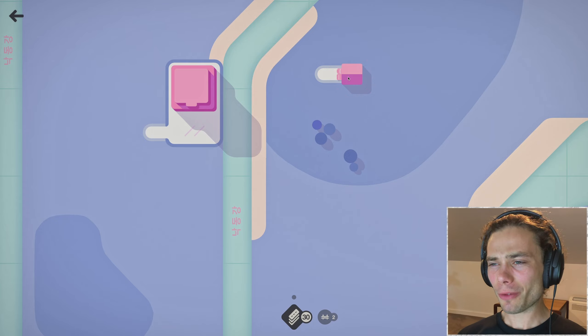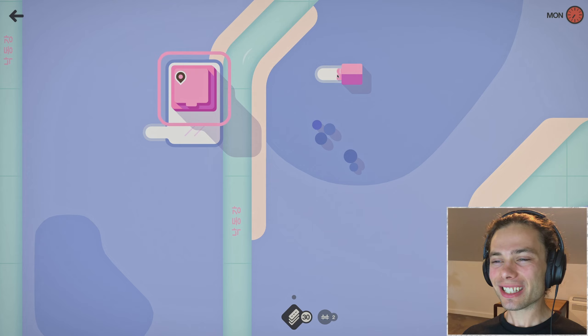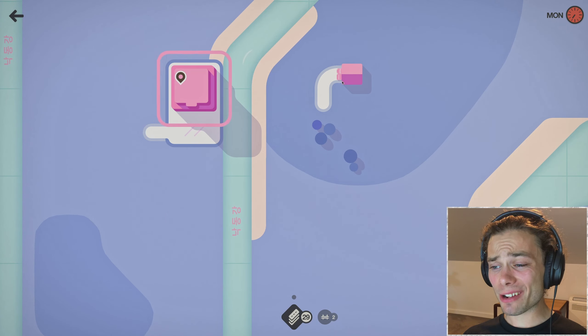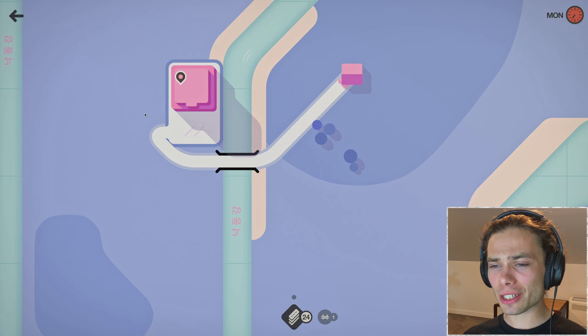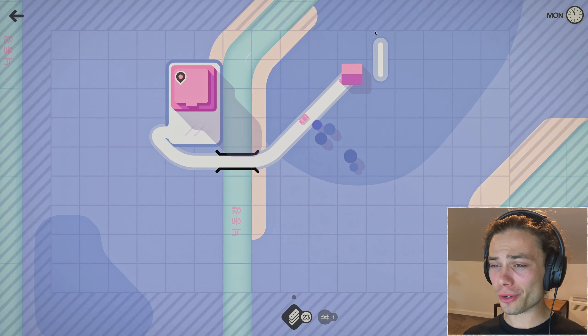That is a hell of a colour scheme starting straight off the bat here with a pink, and then I get two bridges. Don't mind if I do. Obviously there are already three rivers that I can see here, and so two bridges might get pretty scarce pretty quickly.